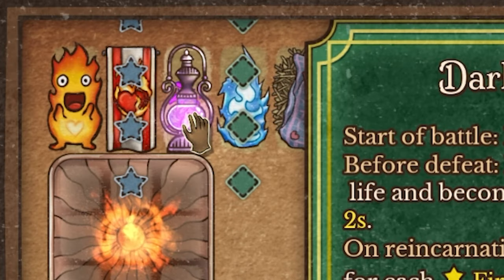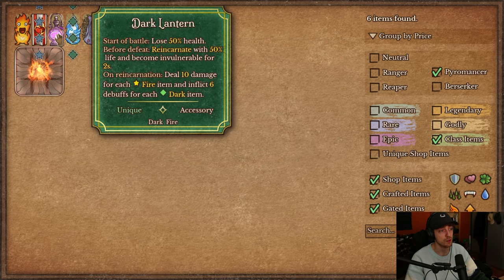Then we have Dark Lantern. It has a row with stars on one side and diamonds on the other. At the start of battle, you lose 50% health. But before defeat, if you're supposed to die, you reincarnate with 50% life and become invulnerable for two seconds — kind of like playing crown. On reincarnation, you deal 10 damage for each stored fire item and inflict six debuffs for each dark item on the other side. With four dark items, that's 24 random debuffs — which could be massive.